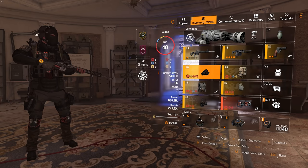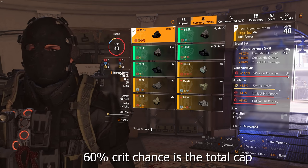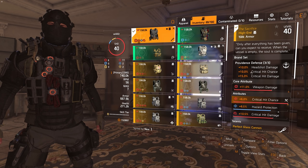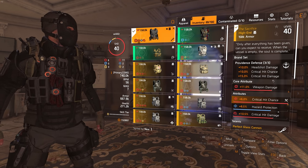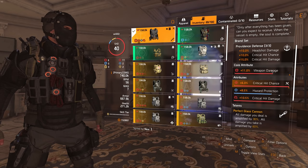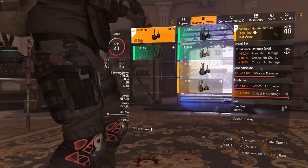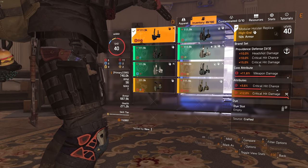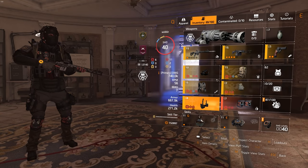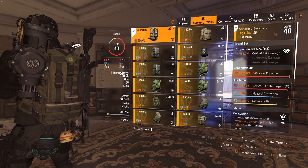Let me go through my current setup. I have the Providence mask — crit chance and crit damage are what you want. Make sure you get around 60% crit chance, then stack the rest into crit damage and weapon damage. With three-piece Providence you get crit chance and crit damage bonuses. My pieces aren't perfect, I have a lot of farming to do, but weapon damage, crit chance, and crit damage is what you want to max out.